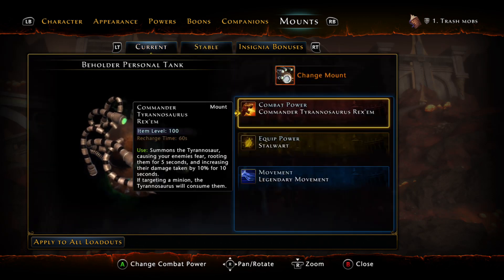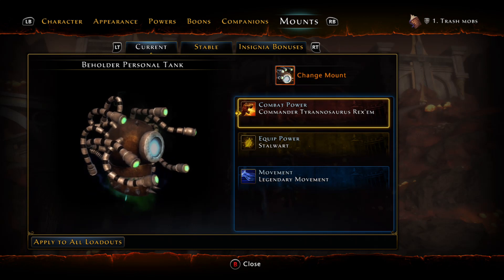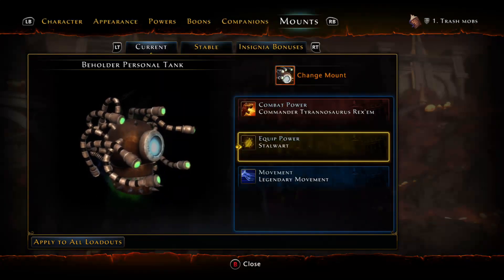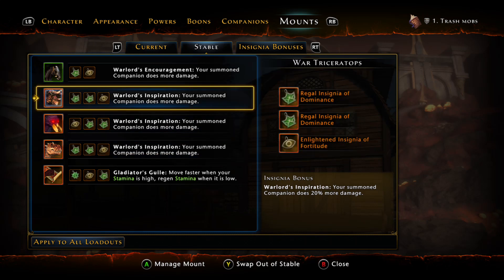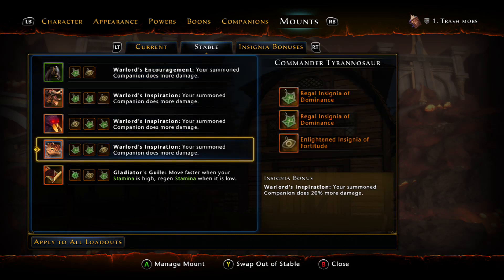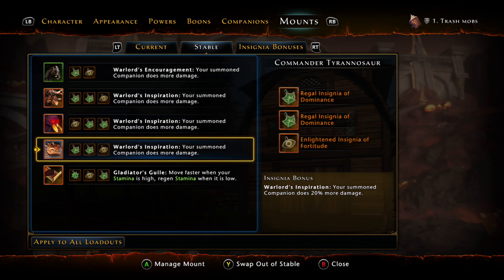For the mounts, I play with the T-Rex because it debuffs the enemy so your Xuna can do more damage on them. I play with the 50k Hit Points mount bonus. I play with three Warlord's Inspiration insignias because only three of them stack, and I play with two of the insignia bonuses that each increase damage by 5%. So it's 20%, 10%, 5%, and 5% — that's a 40% damage increase on your Xuna just from those four insignia powers.